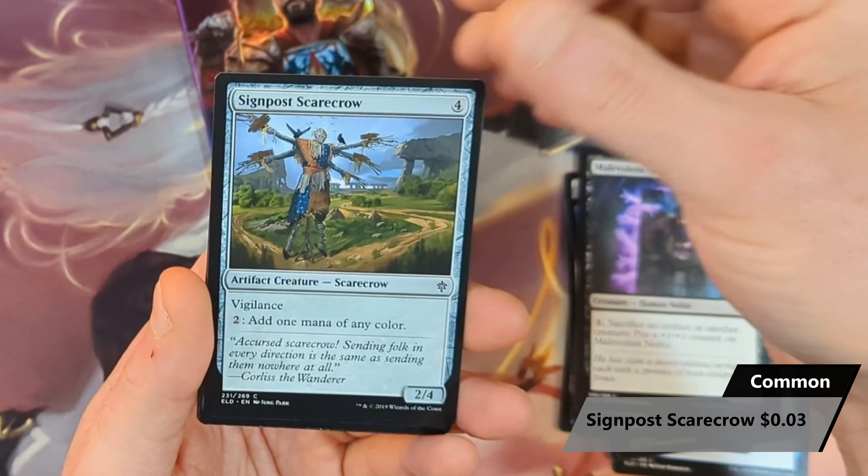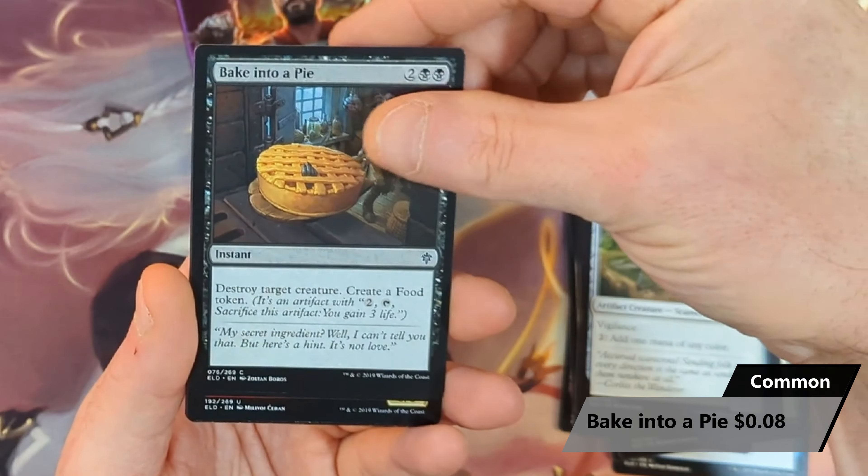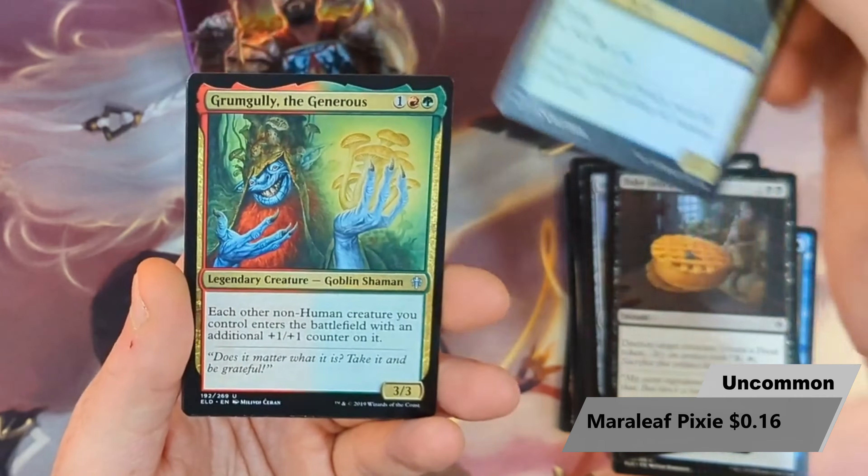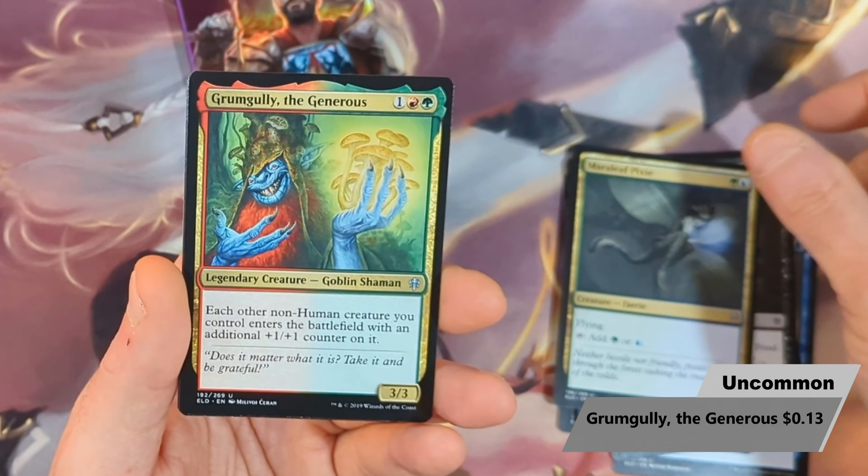Then a Signpost Scarecrow, with a Baked Into Pie. Then we've got a Mara Leaf Pixie, with a Grumgully the Generous.